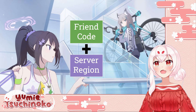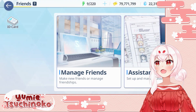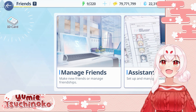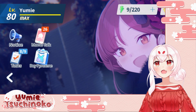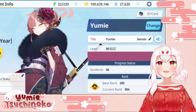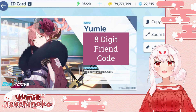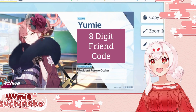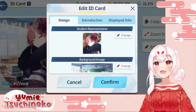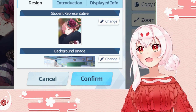If you want to add friends you'll need to figure out your friend code and your server region. You can find your friend code by selecting the ID card option here within the friends menu, or by selecting your player info on the main screen and then selecting the ID card option from there. Your friend code will be an eight digit code displayed on your ID card. The addition of these ID cards is absolutely adorable — I love that you can choose which character to display. Ten out of ten, super adorable addition to this already adorable game.